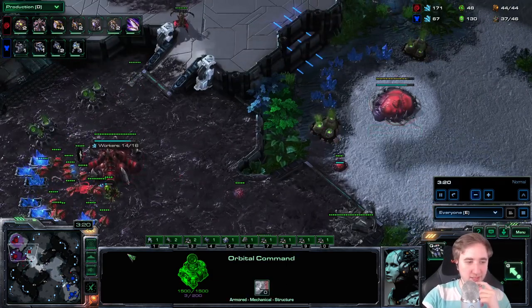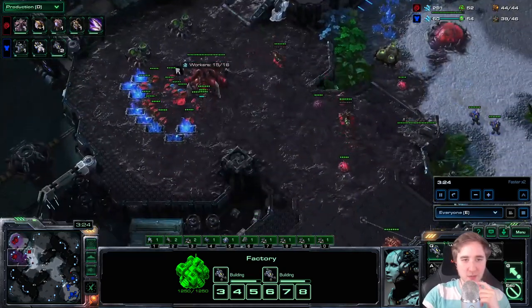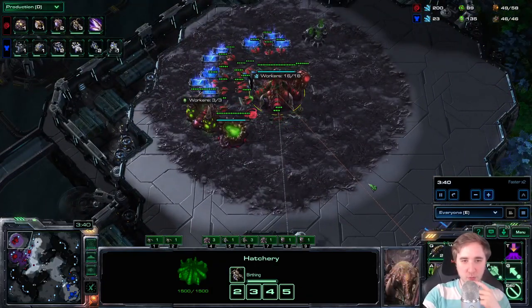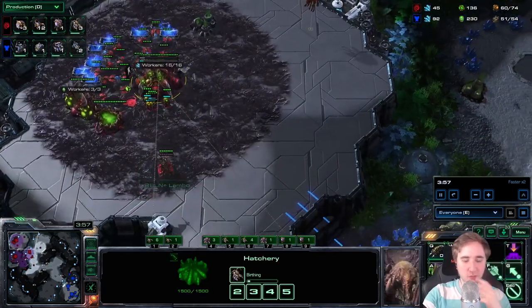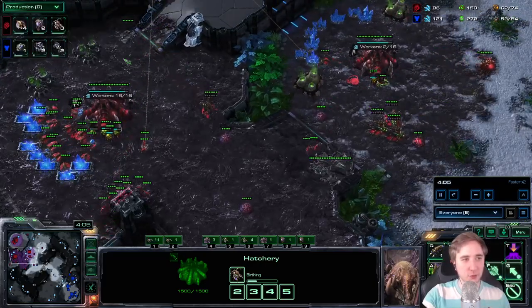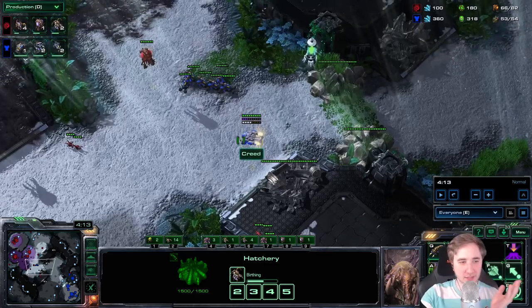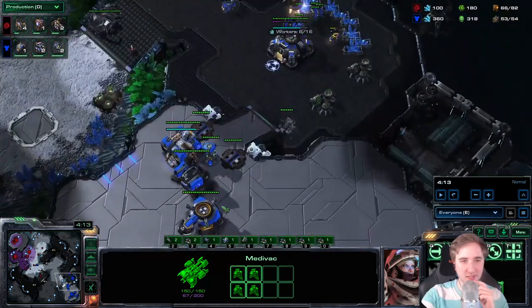In the first game, my opponent went Marine first. Against Gas first and Marine first, one thing I like to change is that I make a new queen the moment this spawns. So we already have 4 queens at this point with 3 more on the way — 7 queens by the time this Hellbat attack should arrive. This attack arrives very early; he's on my side of the map at around 4 minutes 10 seconds. The armory is done.